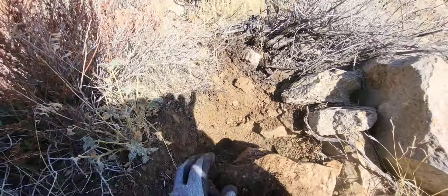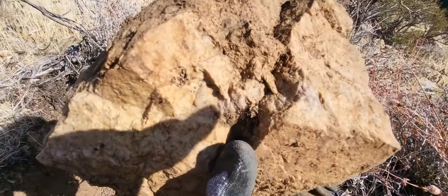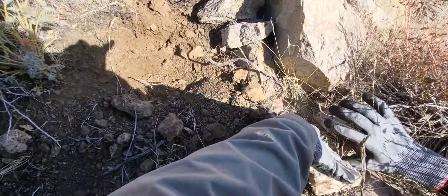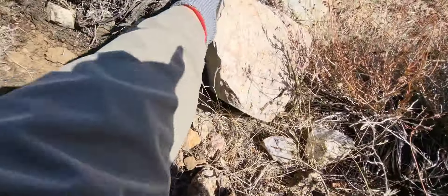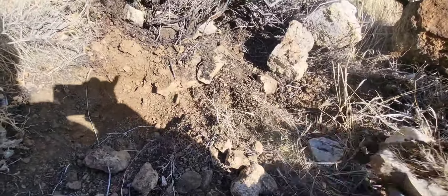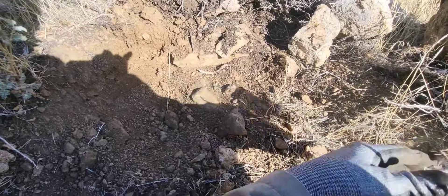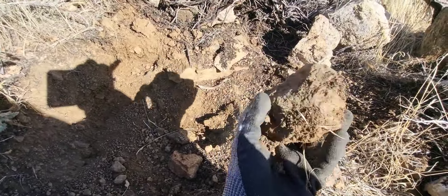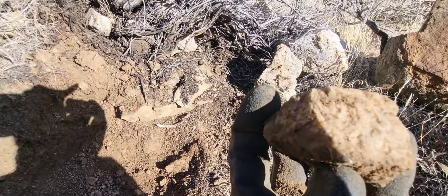I started ripping out the bush and noticed there's white quartz in here, so I started yanking up some chunks of white quartz with amethyst in it. There's a little pocket right here - as I pulled the bush out some dirt started to fall in a hole, so maybe a pocket of some sort. I wanted to start pulling out some of this white quartz - there's a little vein right there with amethyst. Let's see if I can follow it to maybe some teeth - find some big purple amethyst teeth before we even get to the spot we're intending to dig. That's awesome.